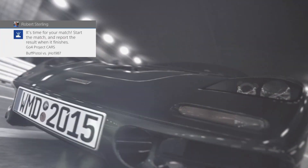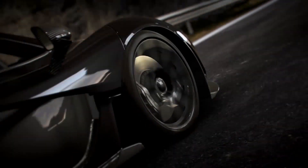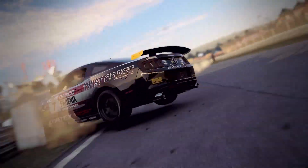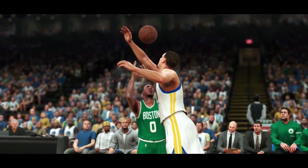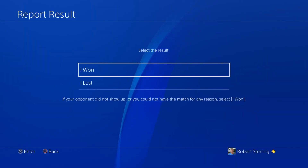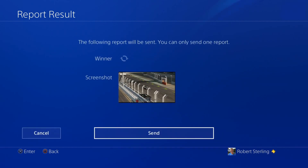When it's game time, a notification will prompt you to join the next match. Then it's time to go for glory. Compete in some of the biggest multiplayer games, PS Plus monthly games, and more. After the match, simply report the result with a screenshot, so that it can be approved by both players.